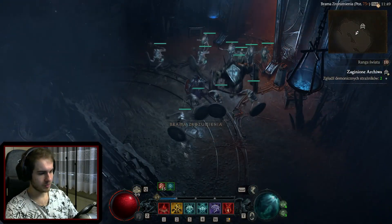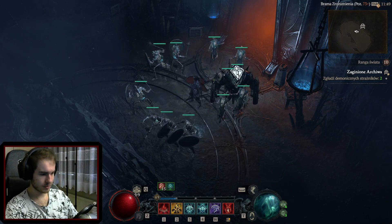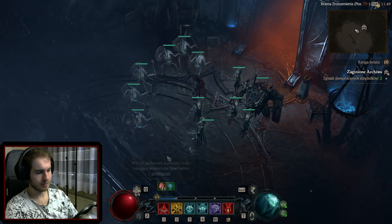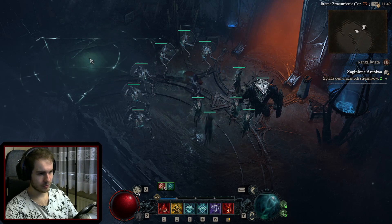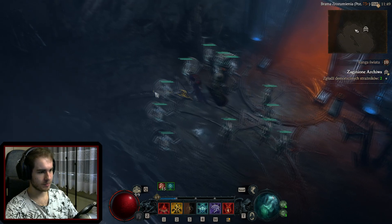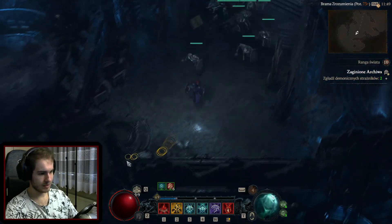We mainly use Reap to generate essence, and when we hit an enemy we get movement speed - so we want to constantly maintain that bonus. Our panic button is Blood Mist on slot 1 - when something bad happens, use it and escape. With Decrepify, we deal more damage to cursed enemies and also reduce their cooldown. So often at the start of combat we curse the enemies, send in the golem - it charges in, stuns everyone, exposes them, we run in, use our skills, and destroy everything. Let me run through part of a dungeon and show you roughly how it goes.